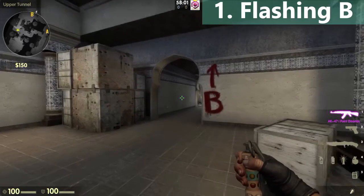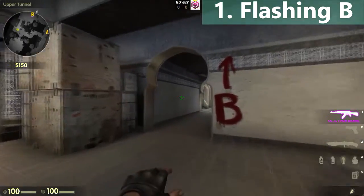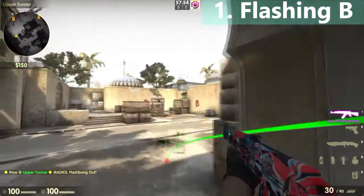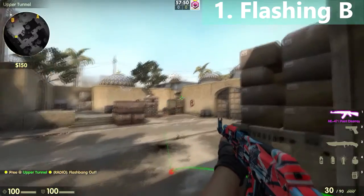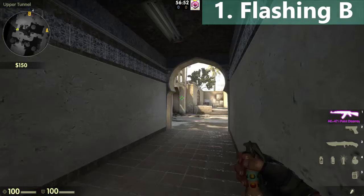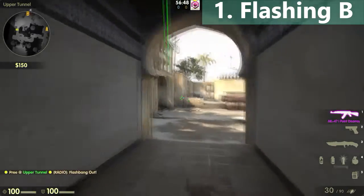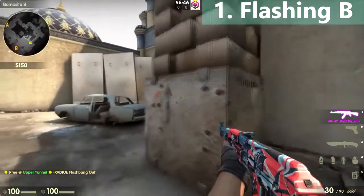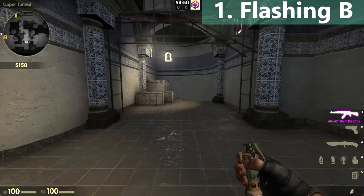Aim at the middle of this wall — middle of the height and middle of the length — then run and throw. You can instantly peek; this will blind all the guys holding from the side window and door. You can also throw a flashbang against this wall in the fence area, which blinds the guy holding from car.